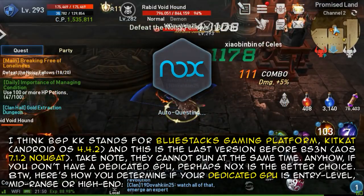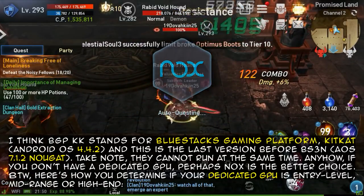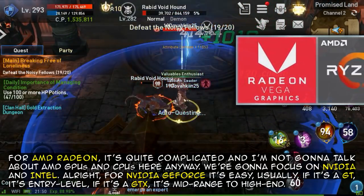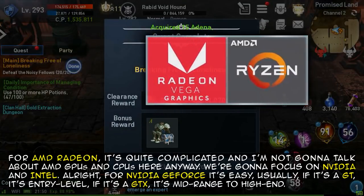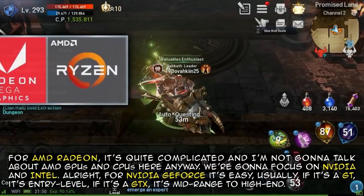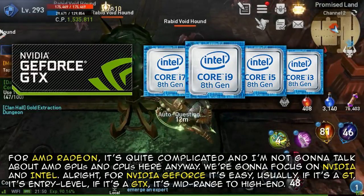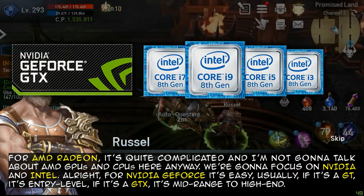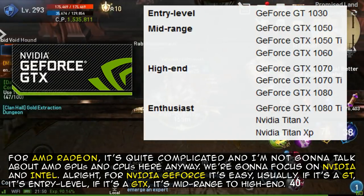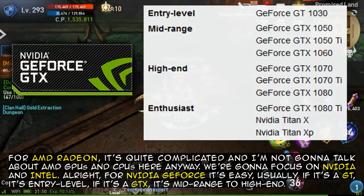Here's how you determine if your dedicated GPU is entry-level, mid-range, or high-end. For AMD Radeon it's quite complicated and I'm not going to cover AMD GPUs here. We're going to focus on Nvidia and Intel. For Nvidia GeForce, it follows ESA tiers — usually if it's a GT, it's entry-level; if it's a GTX, it's mid-range to high-end.